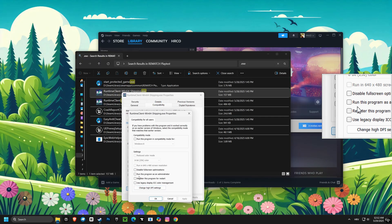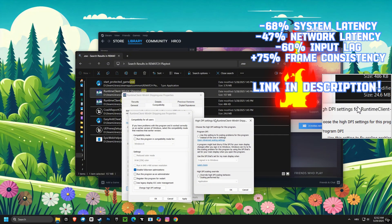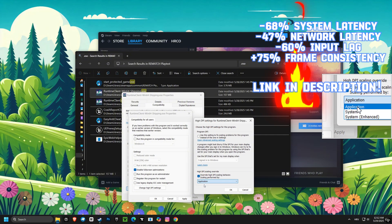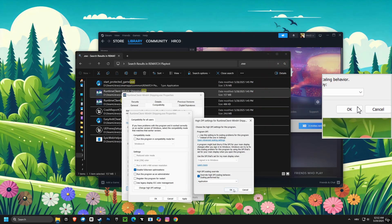First off, we're disabling fullscreen optimizations. This can sometimes cause performance issues, and turning it off helps your game run directly with your graphics card. Next, head to the DPI scaling override and set it to application. This ensures the application handles scaling correctly, preventing blurriness or performance issues.